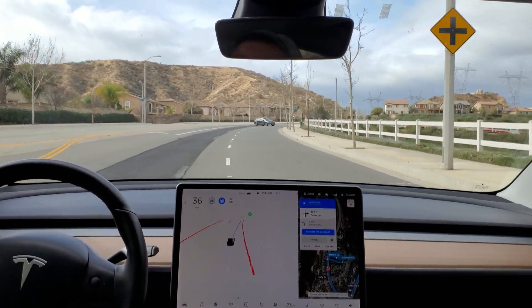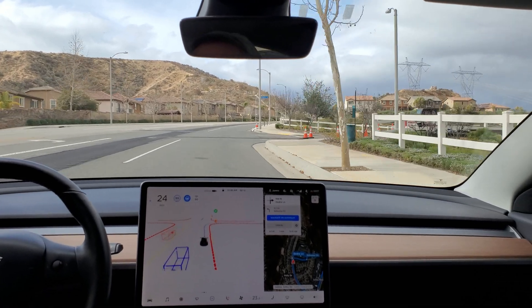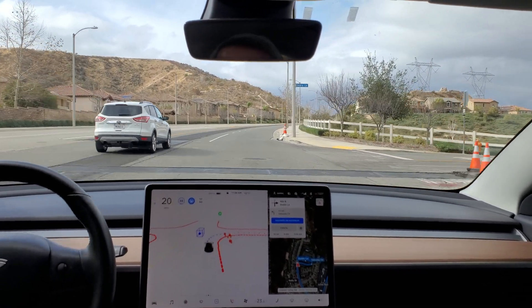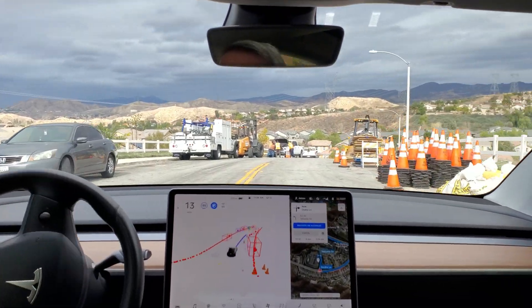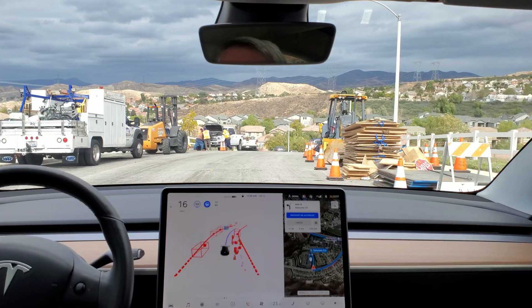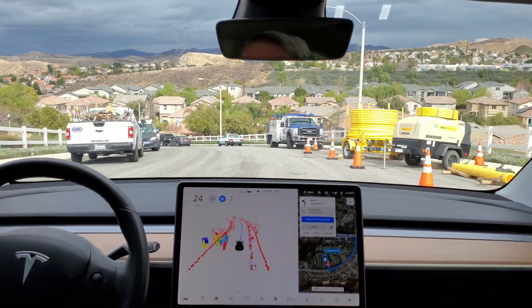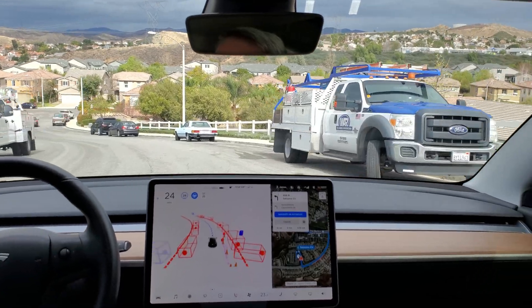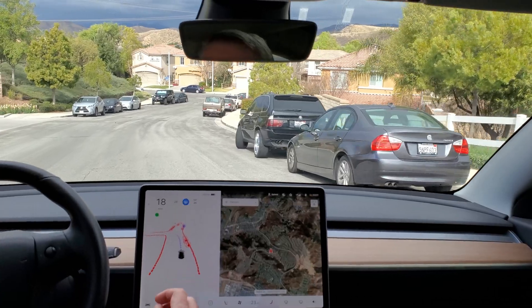Now turn right onto Getter Lane. Going around the traffic cones. It's definitely gotten a little smoother at doing that — previously it would come to a complete stop while it looked. Now turn left onto Saksima Circle — okay, now we'll head back.